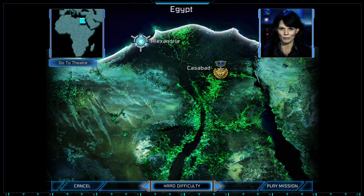We now have evidence that Nod is weaponizing Tiberium, which makes this next target even more critical. The port of Alexandria is Nod's primary pipeline to the rest of the world. We need you to take out this facility and cut off that pipeline ASAP.